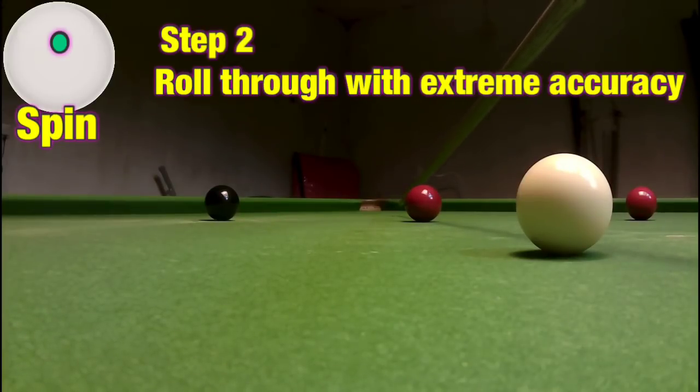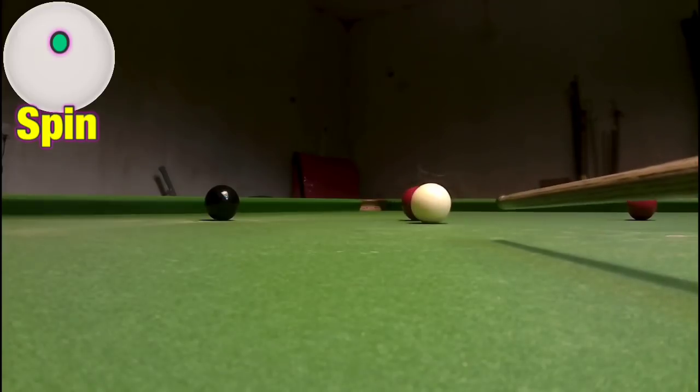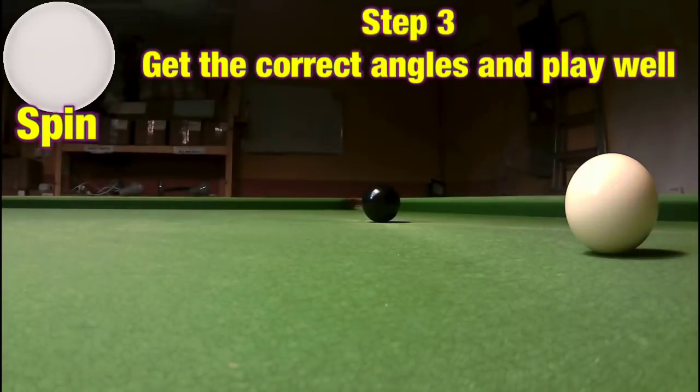So this is the second step — the thing you need to be able to do to become a good break builder — and that's roll the ball through the correct amount on a shot like this, getting exactly where you want to go. As I showed with my cue there, that's exactly where I wanted the white to go. The ability to do this is critical, and something I suggest spending a lot of time practising.